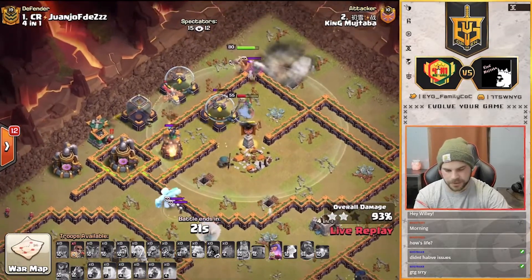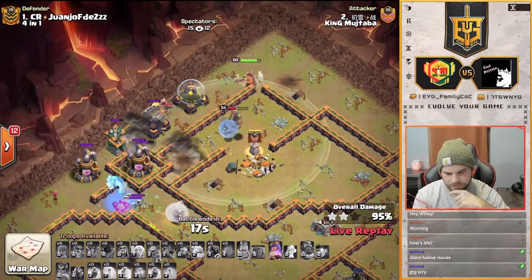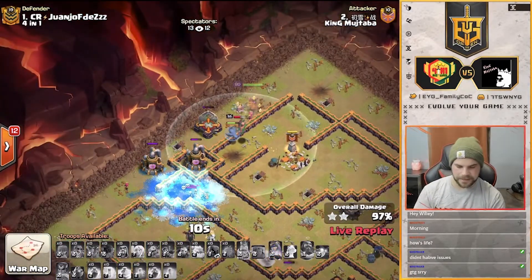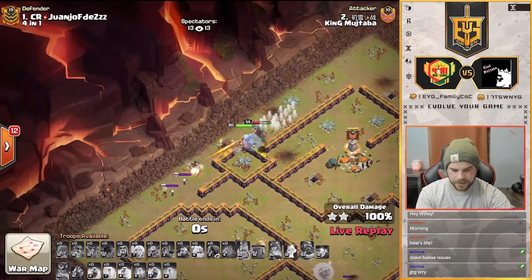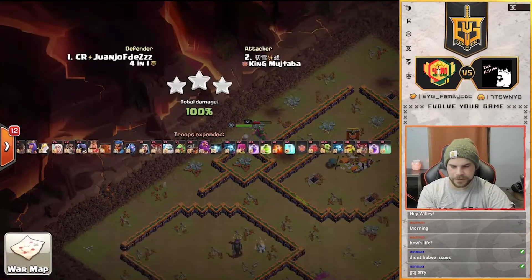Should be enough to get through these storages. The Scallies are going to hold her up a little bit — this is actually getting close on time. But the queen's still pushing through. Ice golem finally dies and freezes some things. 10 seconds left — can the queen do it? He pops her ability. She gets through the collector. One collector left to go. And there's the triple! That's pretty much going to seal the deal here for King Mujtaba.